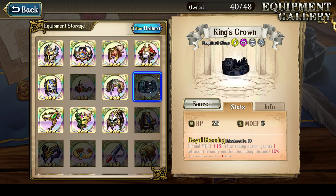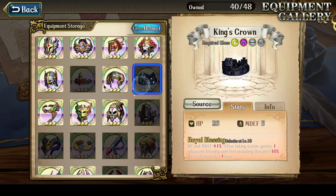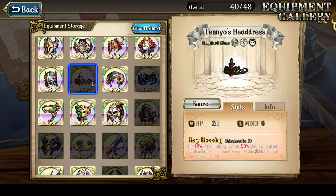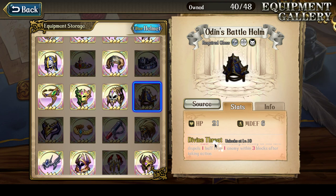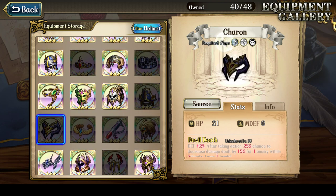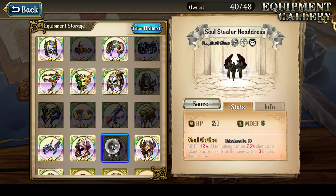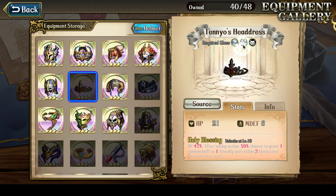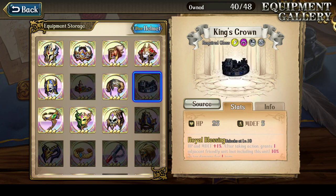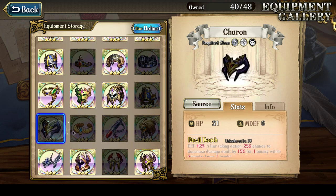Helmets — I'm missing all the good helmets as well. No King's Crown, and King's Crown becomes more and more important for PvP. Tenyon's Headdress is nice to have but not exactly required. Odin's Battle Helm — once again, nice to have, not exactly required. Charon, Yggdrasil Reef — nice to have, not required. I'm missing all the helmets that mages and holy units would use, and of course the King's Crown which you want on a lot of characters.